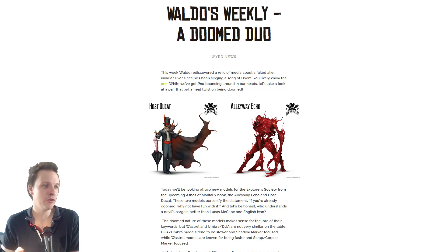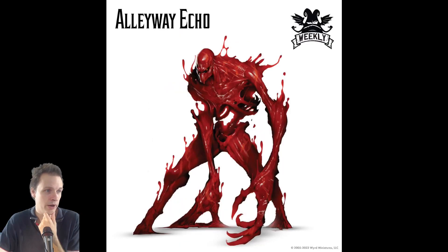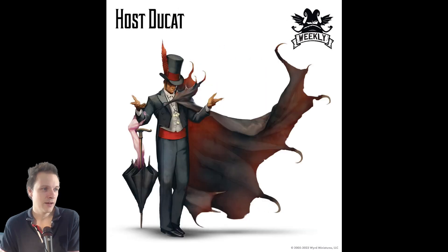Welcome to a spoiler review. We have two more models coming up for Malifaux, a doomed duo. We have Host Ducat and Alleyway Echo. Art-wise they look pretty cool, painting-wise that looks easy. I'm getting mixed vibes of voodoo and vampire stuff — it honestly looks like a really cool model. There's a creepy thing coming out of his umbrella that is attacking in close combat.